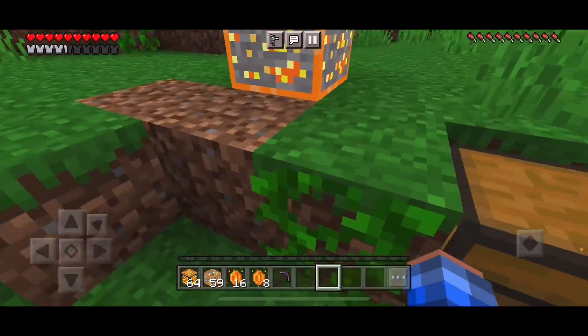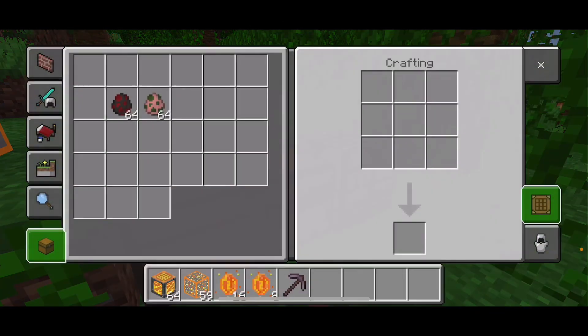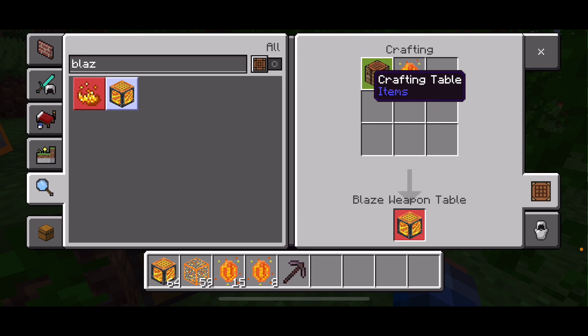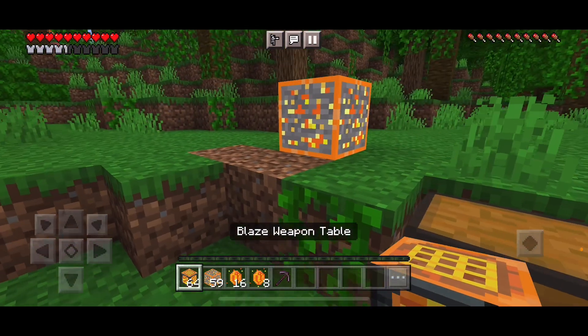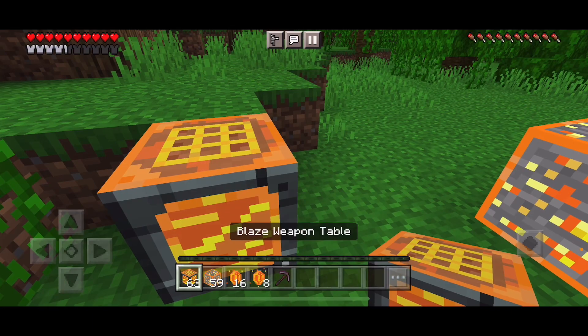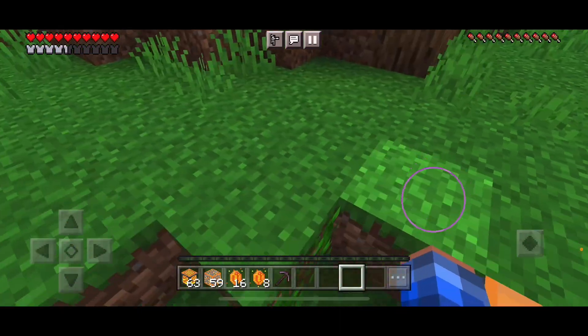Once you get the blaze crystals, you use the crafting table to create the blaze weapon table. To craft it, you'll need one crafting table and a blaze crystal, so you'll definitely need two crafting tables. And here's the blaze weapon table — this is what you're going to use to make the blaze weapons.